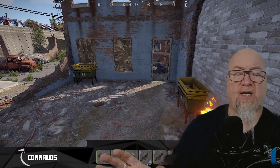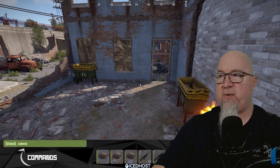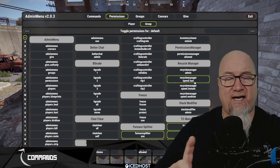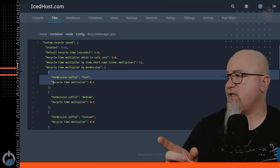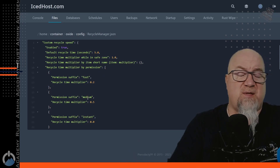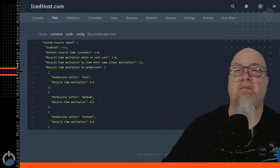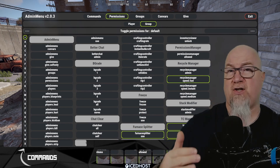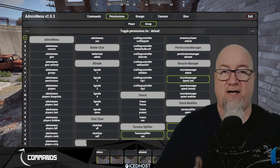I also wanted to find out if we could add different custom permission levels in the configuration file. It did work — I added another permission called recyclespeed.medium by copying the existing permission entry, pasting it on a new line, changing the name, and changing the recycle speed. I then saved the configuration file, reloaded the plugin, and went back in game to confirm it showed up in the admin menu. You watched me do that in real time. So if you want multiple levels — even a really slow recycler to effectively punish a specific group or player — all you have to do is grant that permission to that group.